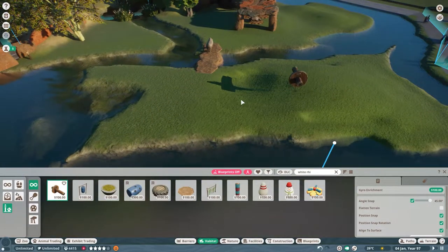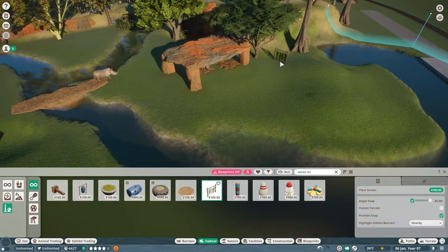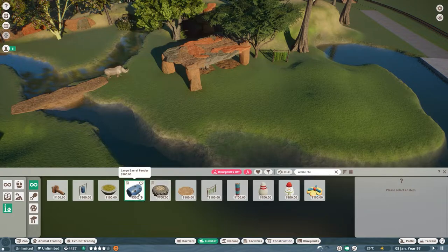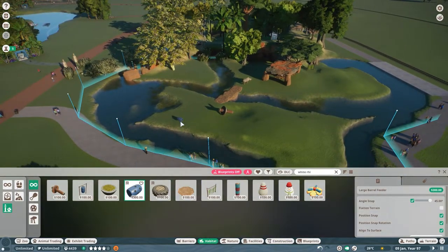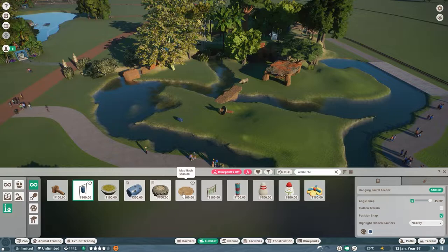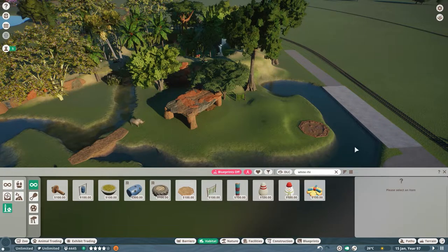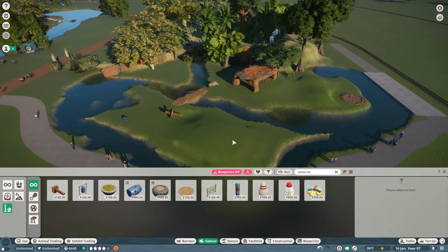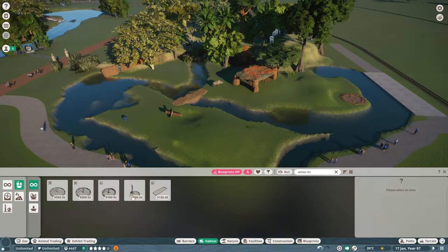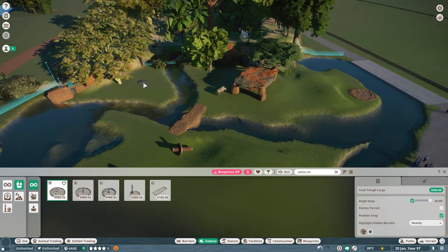Let's go ahead and put a gyro right here for them, and then give them a plant screen over here, and a barrel feeder. I want them to come over here so I'm going to put a barrel feeder there. They also have a hanging barrel feeder. I need a mud bath — let's put the mud bath right here. They already have water because of the moat, but I need to make sure I have something to clean their water. I'm going to put their food source kind of back over here.